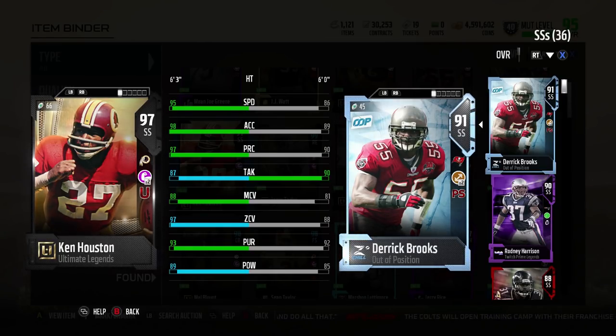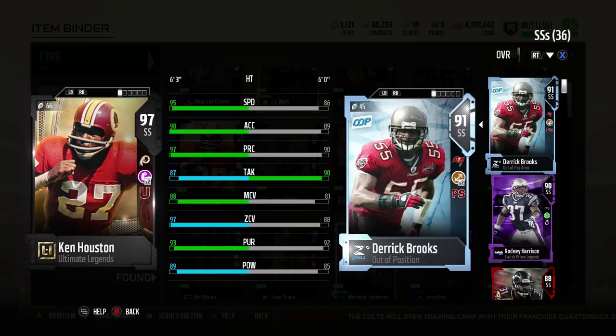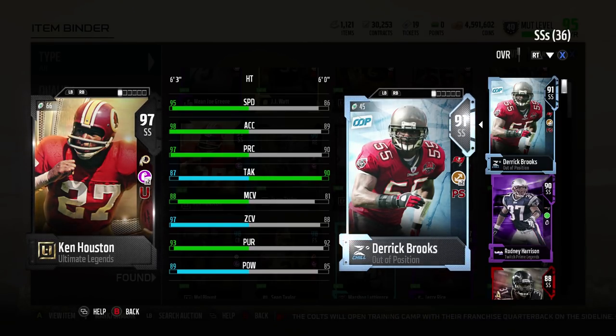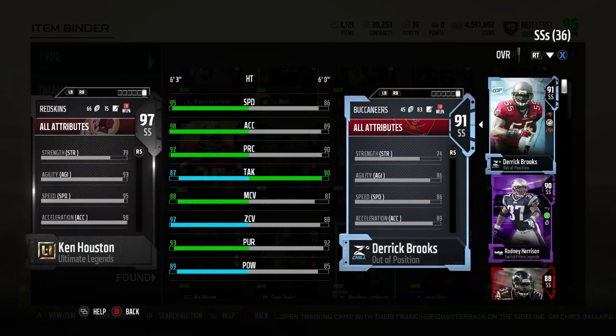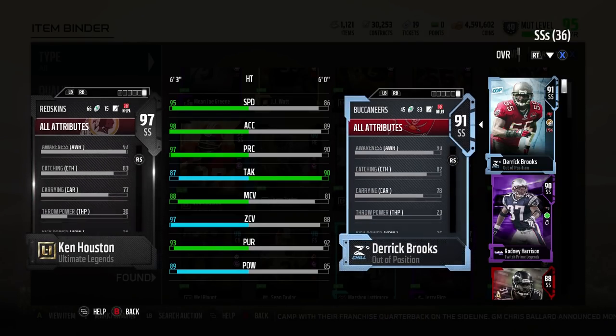Hey, GoodFox here. Today I got a review of 97 overall Ken Houston's strong safety card, Ultimate Legend in Madden 18. Houston, we have no problems with this card — maybe one shortcoming would be the hit power. Let's go through the stats before we get into my overall love and watch this Kumbaya Fest video of a review on this card.